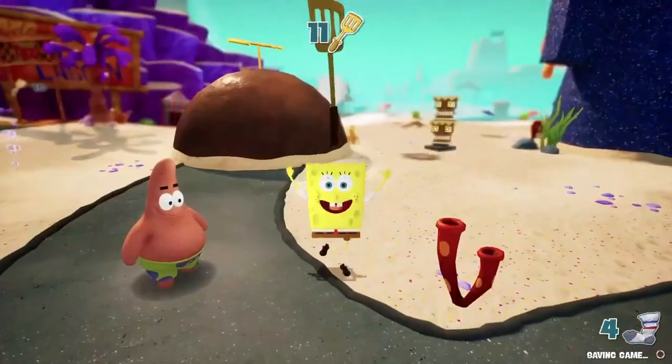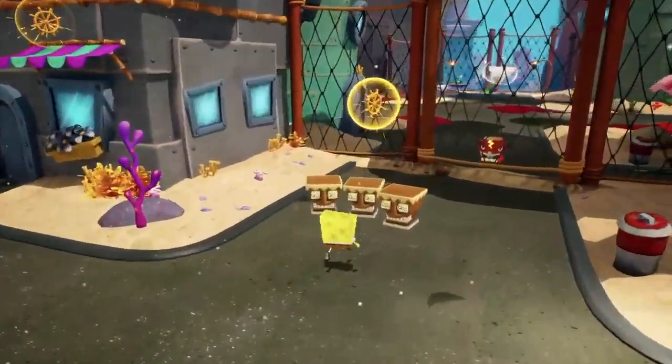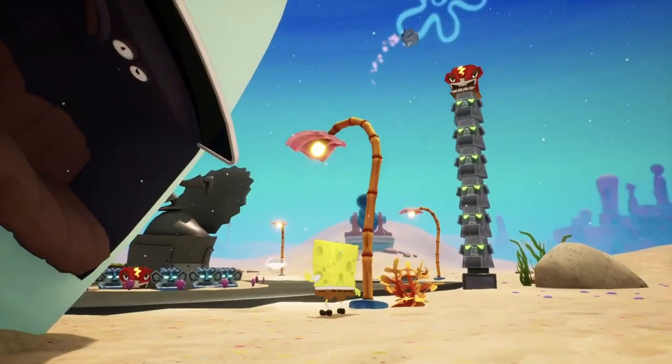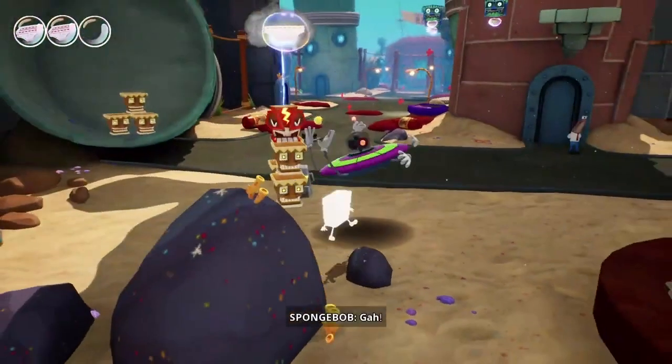I picked up a spatula I had somehow missed before the boss fight, then made my first trade with Patrick. Now we're off to Downtown where we need to collect 11 steering wheels. We end up taking damage while trying to upward-hit a tiki tower, but we eventually knock out all the towers for our 12th spatula. I then got hit by a G-love.